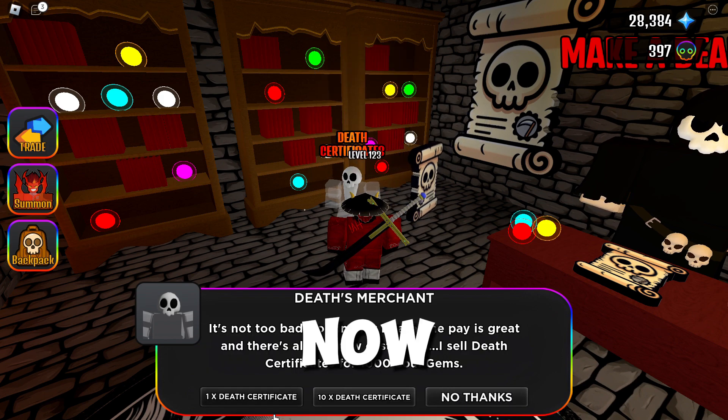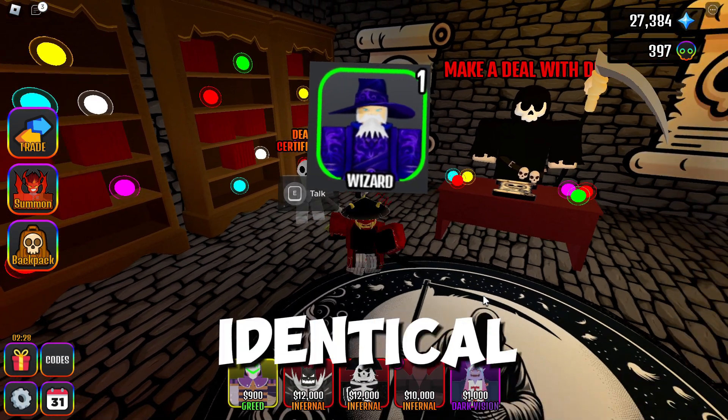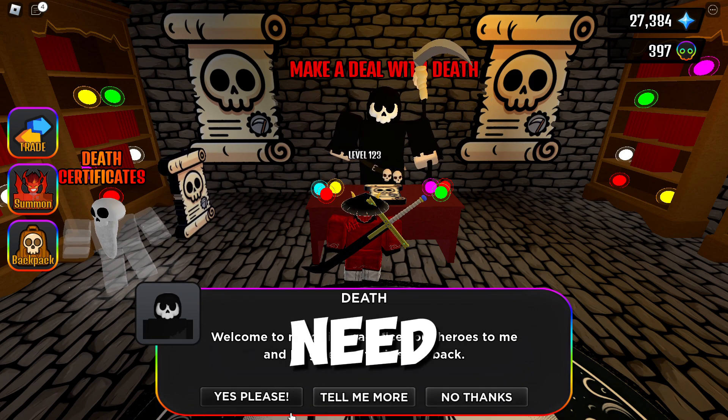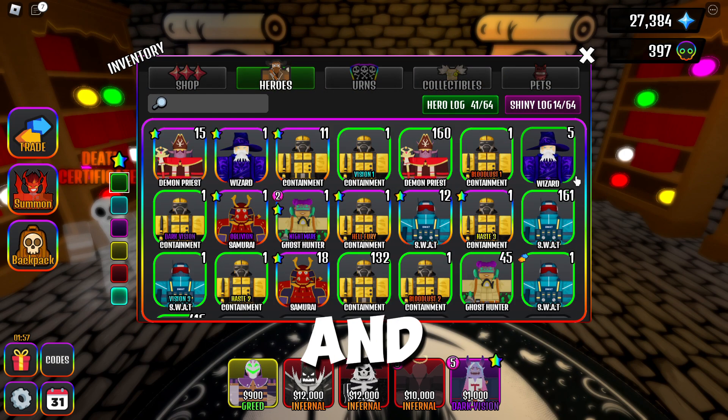Let's buy one right now. You also need 5 identical towers — 1 to upgrade and 4 to sacrifice. To sacrifice towers, you need to talk with death, choose the tower you want to sacrifice, and confirm the deal.